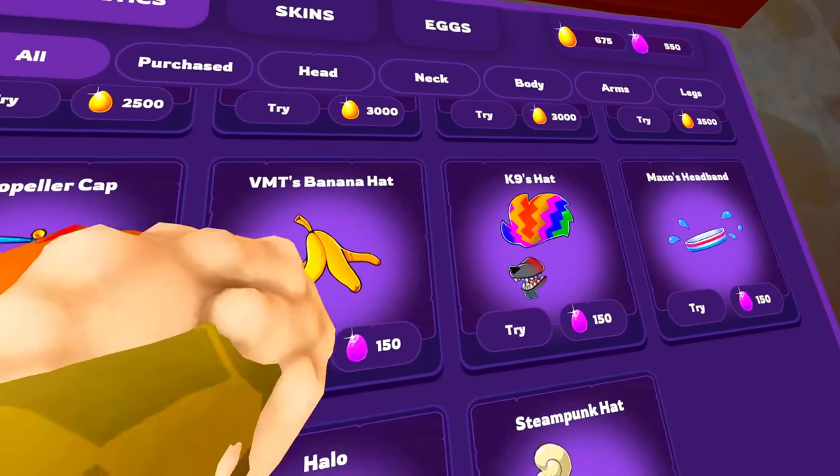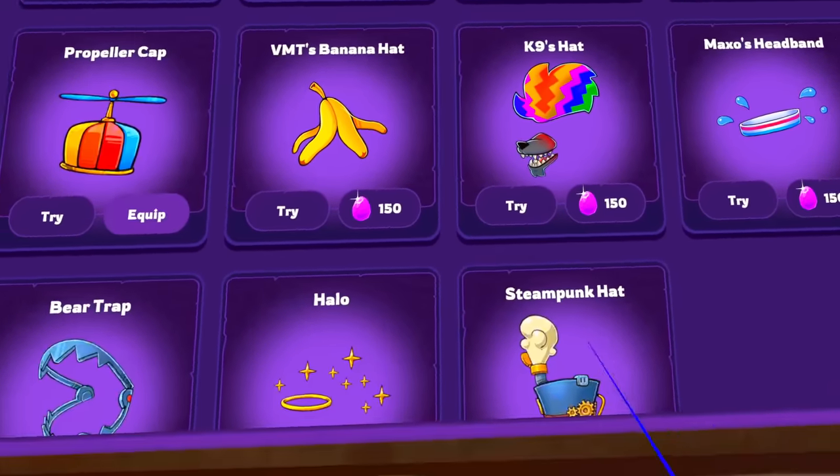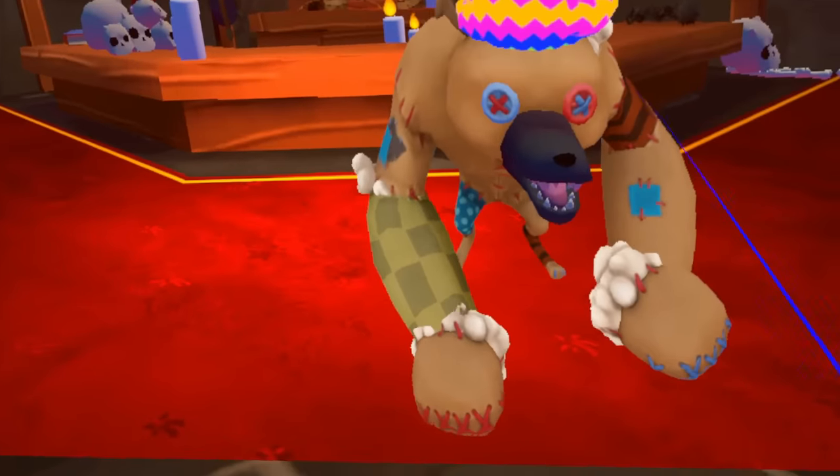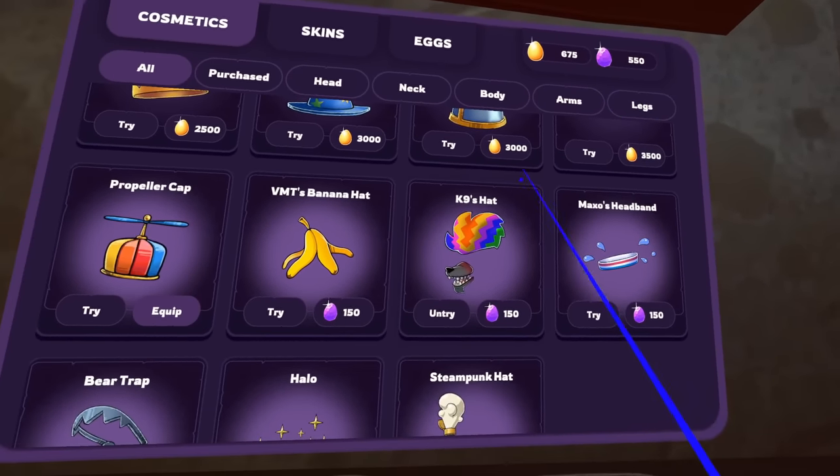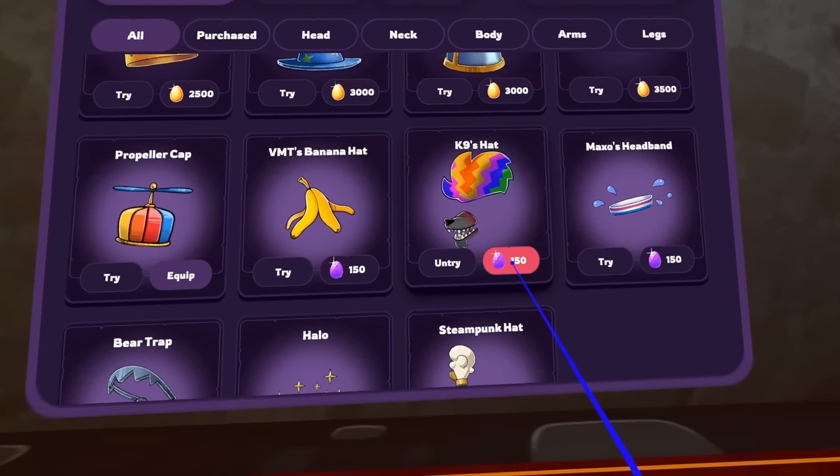Look at that - VMT's banana hat, Canine's hat, Maxo's headband. Let's try it on. Look at how perfect that looks! Oh my god, I can't believe it. Shout out to Squido Studio, they were nice enough to give me enough eggs to buy it.